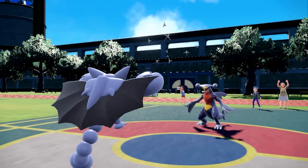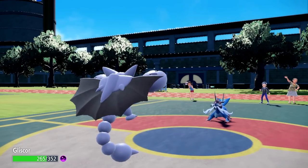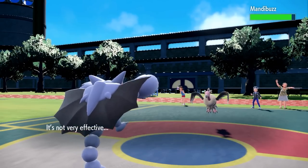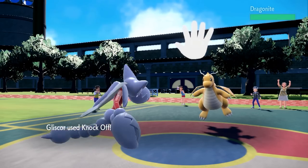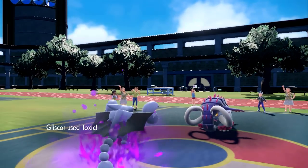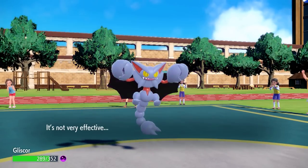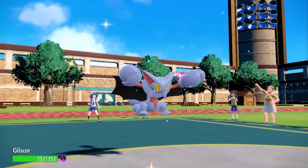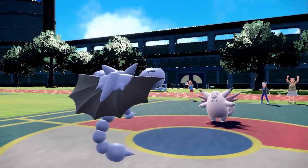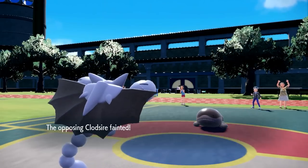Gliscor received both Spikes and Toxic Spikes, and has immediately used these in conjunction with its monstrous defensive presence against an enormous slew of threats, becoming one of the best Hazard Setters in the tier, as well as one of the best Pokemon full stop. Want to use Heavy Duty Boots to bypass these hazards? Well, Gliscor also has Knock Off, and will make quick work of that. It's also an excellent Hazard Setter because everyone's favorite Hazard Remover, Great Tusk, doesn't want to come into Gliscor at all for fear of Toxic. Meanwhile, Gliscor is as resilient as ever with its astonishingly good typing in conjunction with immunity to status and opposing Spikes. Gliscor is an elite OU Pokemon once again, but in a form it's never taken on before, thanks to Game Freak's generous treatment of Ground types in Gen 9, and thus it comes in as the number 3 winner on this list.